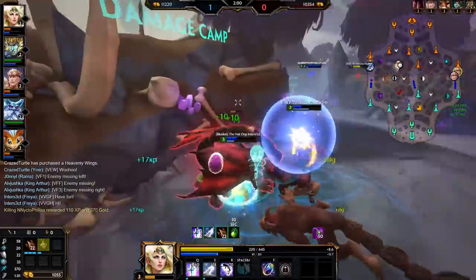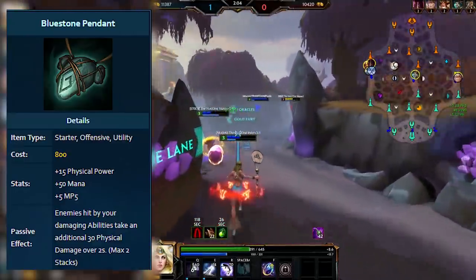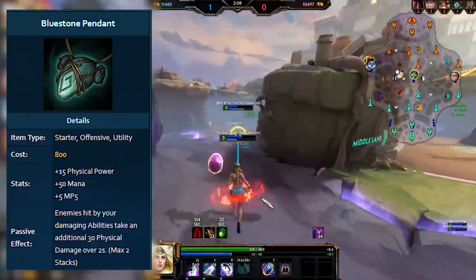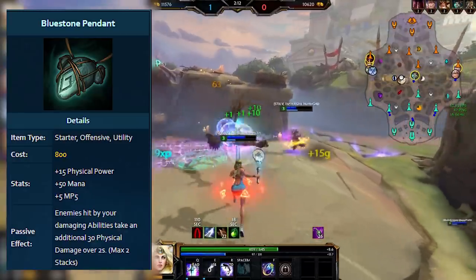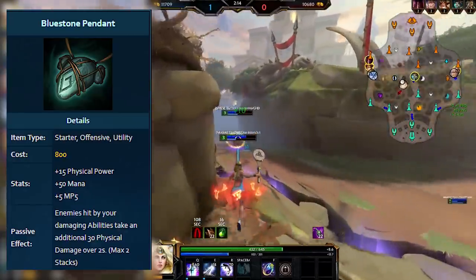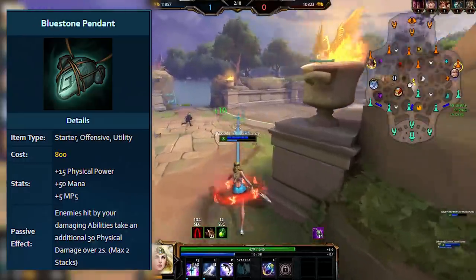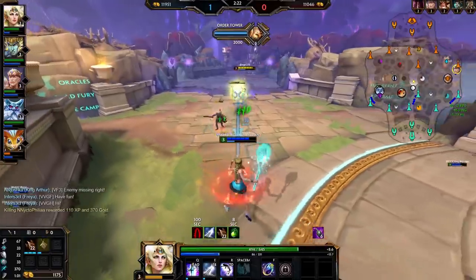As for its ability-based counterpart, Bluestone Pendant, this came with 15 physical power, 50 mana and 5 MP5, and the passive gave you an additional 30 damage on ability hits over 2 seconds. This was the go-to starter item for most ability-based warriors like Tyr or Hercules at the time, and was also seen on ability-based hunters and sometimes in jungle as well, similar to Death's Toll. The passive effect on this was reintroduced as the Crusher's passive later on.